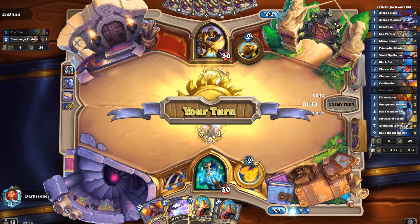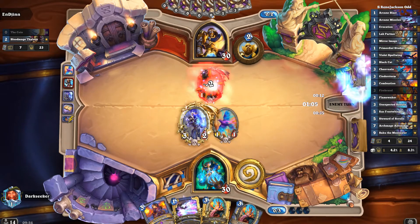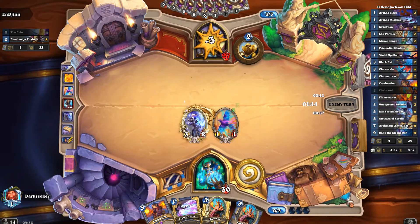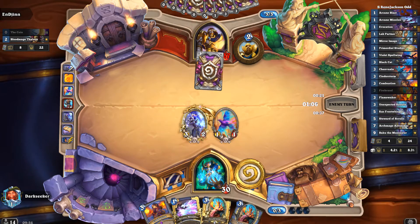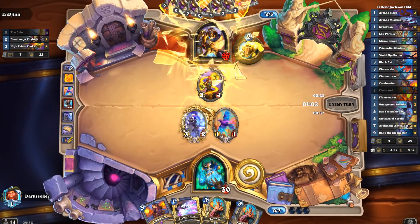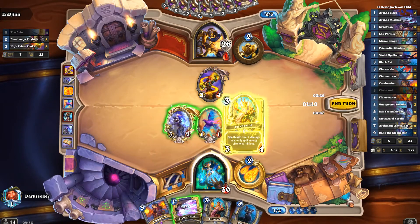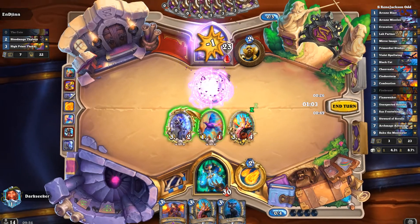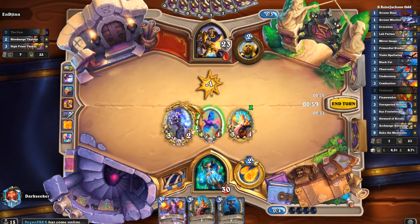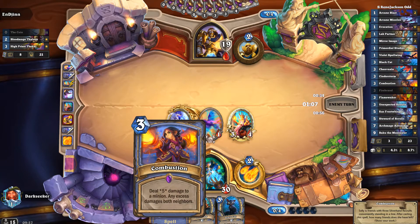Oh, it's not Mech Paladin — how very interesting. Same strategy applies though. Whatever he's doing, let's see if we can burst him down before anything bad happens. It is Giants Paladin — that's interesting. Also, we've finally read the card text on Firebrand and now realize it will not do face damage; it will only damage minions. So now we are more educated as to how this works.